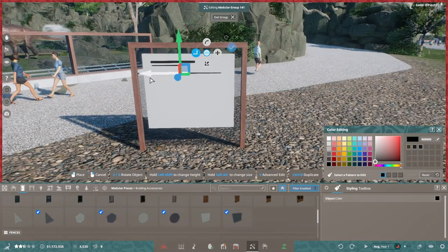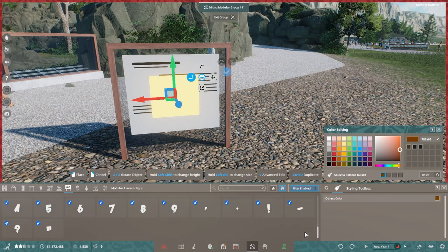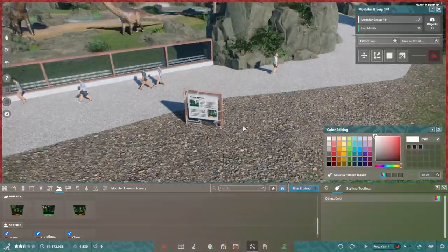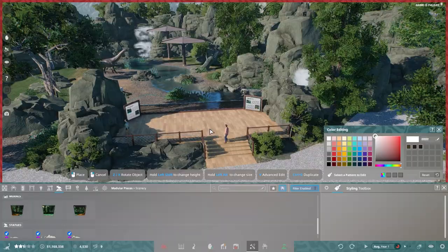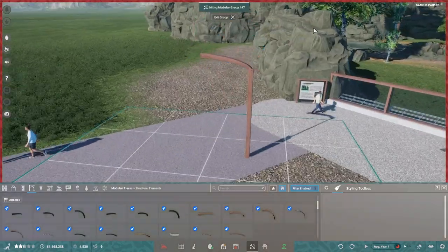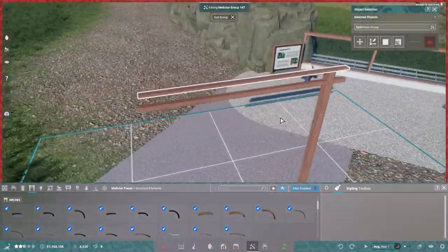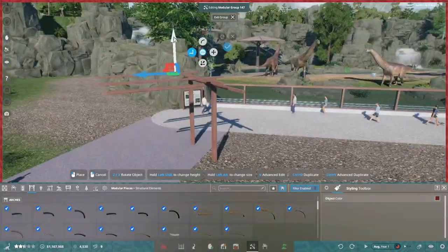We're finishing up with a little sign and a covered pergola thing. I really want to delve more into making custom signs in Prehistoric Kingdom because you can actually shrink the text way down and — depending on how much time you want to spend — make legible, readable signs with real information on them. For now I didn't dive that deep; I just made one sign and duplicated it all over as if it would be the Camarasaurus information. We also add a couple of little planters with purposely planted plants, versus the wild foliage growing all over the habitat. And that's pretty much it — short, simple, quick video for you guys today.